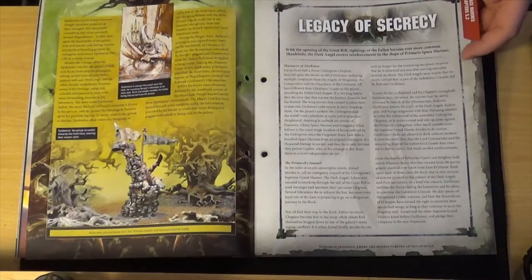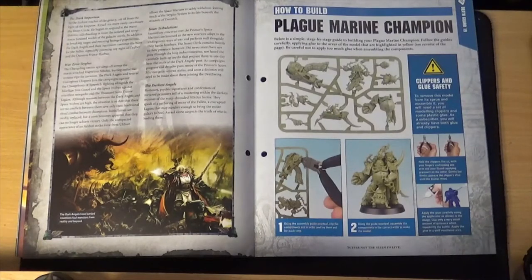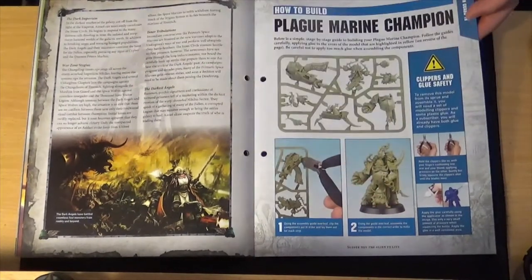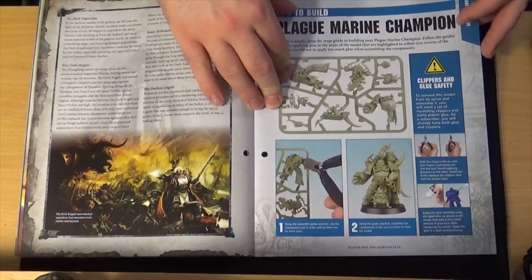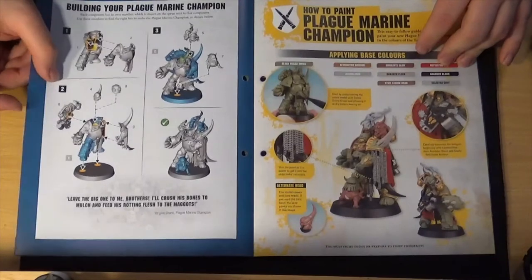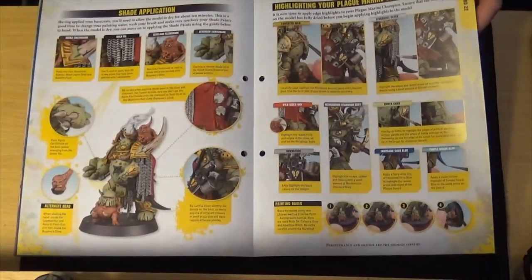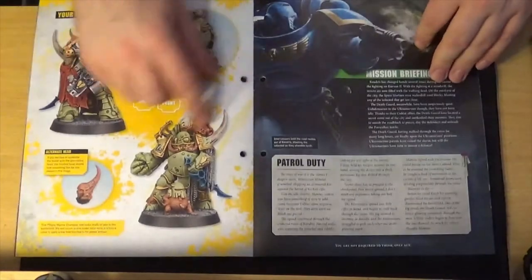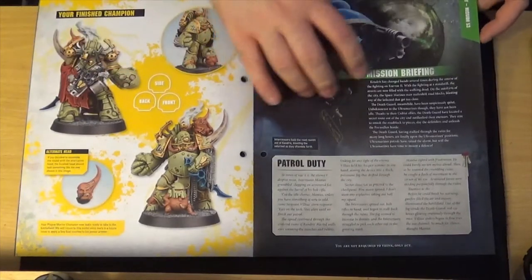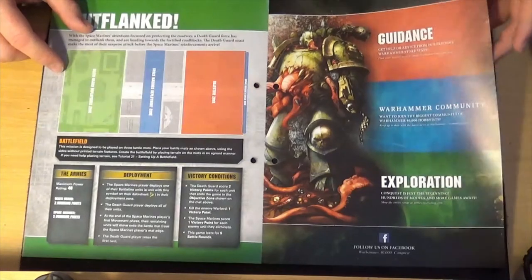Legacy of Secrecy is some history on the Dark Angels — they are very secretive and don't like to mix with outsiders. The Plague Champion — that's a 32mm base so they got my base wrong, but that's fine. How to build him: with mine the Nurgling won't go on the base, he'll be saved for something else. Detailed steps on how to build and paint him, and each time they're going a little further with the painting guides. The mission briefing is called Patrol Duty and the actual mission is called Outflanked. It would be nice at some point to play through these missions — I need to find someone willing.